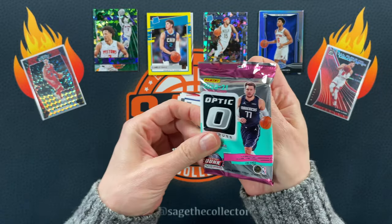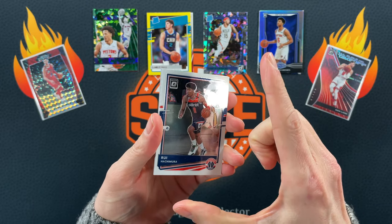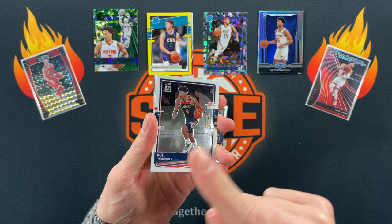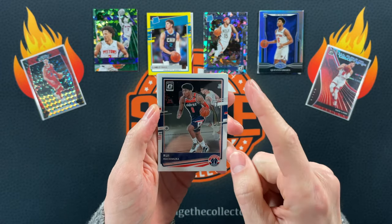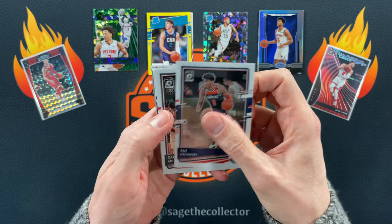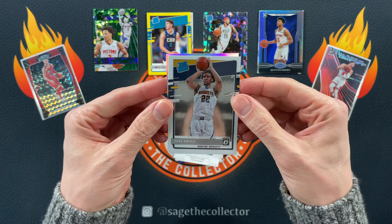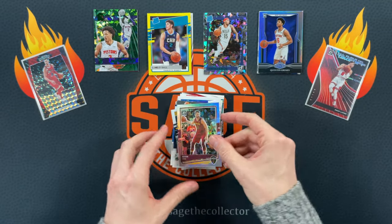Going back to 2020 Optic — I just picked up a whole retail box of this, so I can't decide if I'm going to rip the whole retail box or just sprinkle packs into these rips. Let me know in the comments if you'd want to see me rip a whole retail box of 2020 all at once. We got LaMelo, Zeke, Nazi, and we got a hollow.